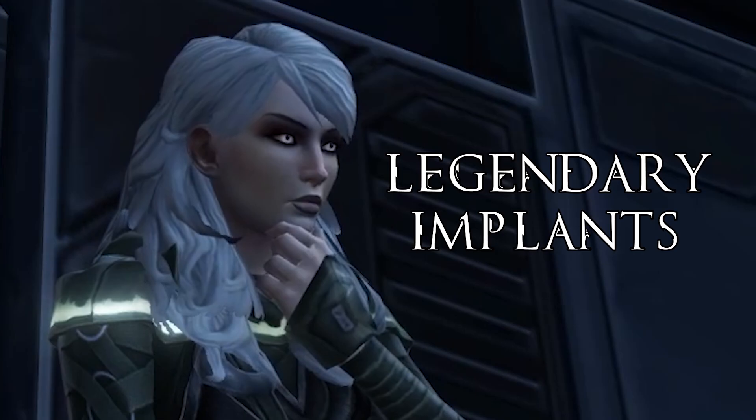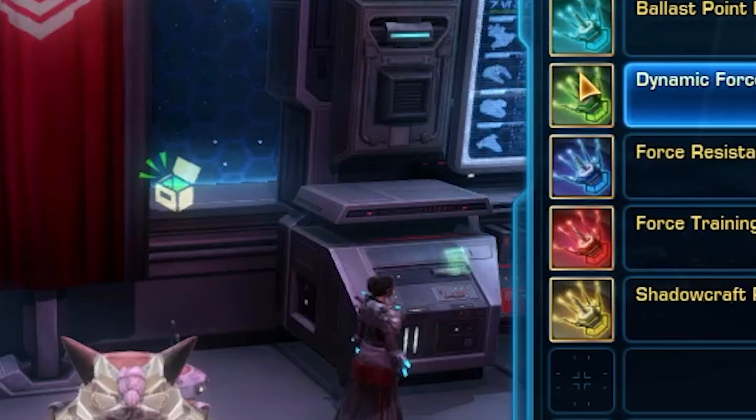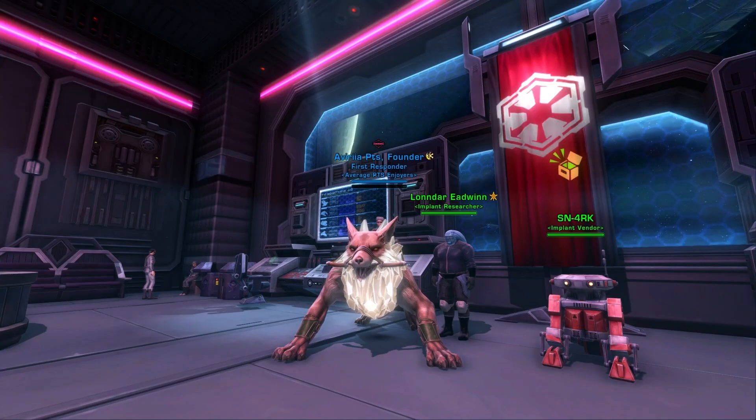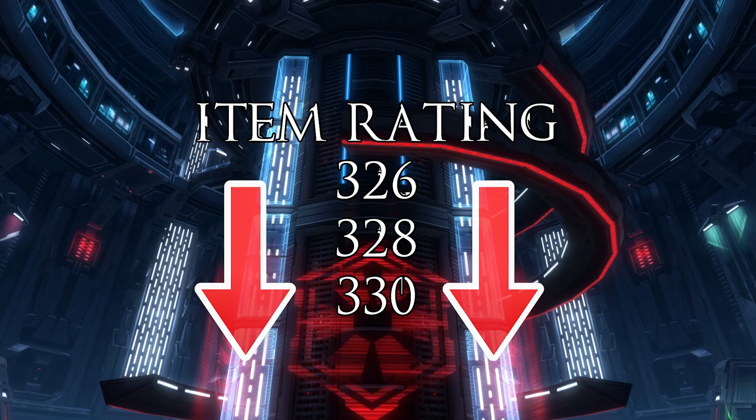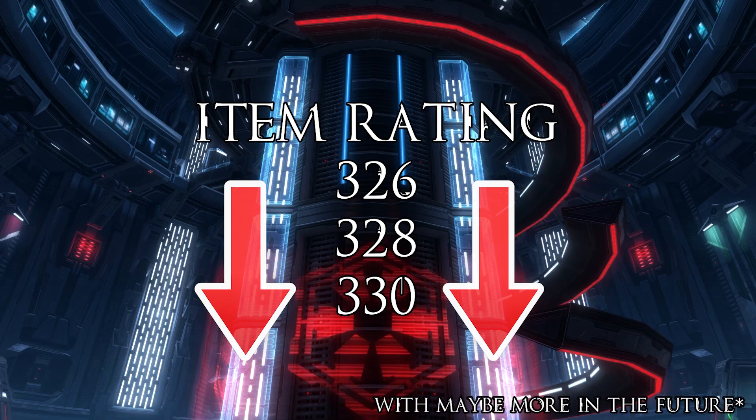Legendary implants are the replacement for set bonuses, and these can be unlocked from a vendor on the fleet. These implants start off at an item rating of 326 and can be upgraded all the way to 330.